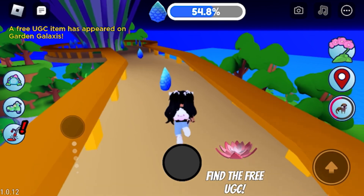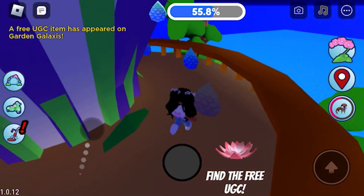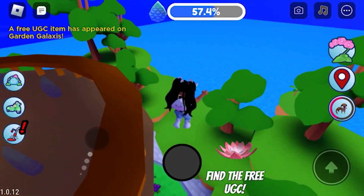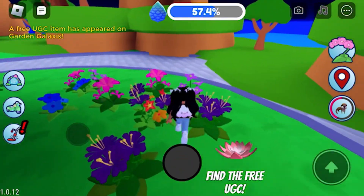I was about to give up trying to get the lotus flower head accessory, because everyone kept finding it before I did. So I stopped recording and went to go stand AFK on the little island near the ferris wheel — when suddenly, the lotus flower spawned next to me. Here's the screenshot.